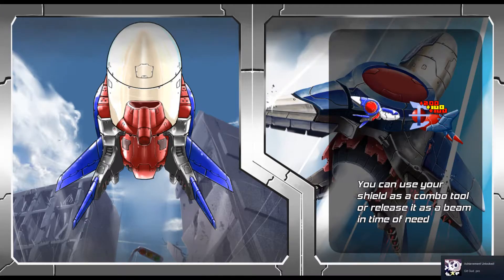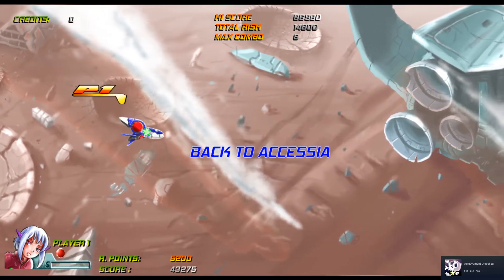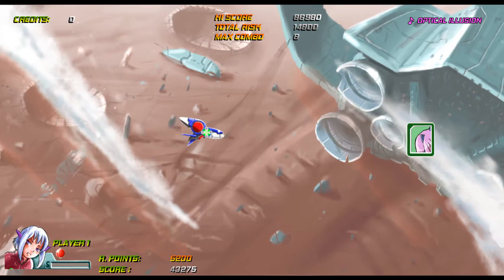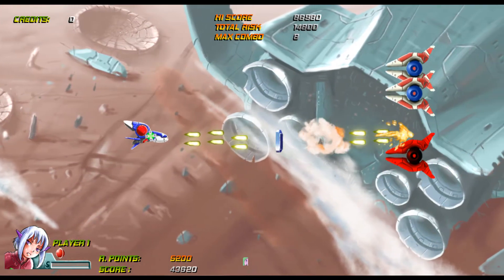Man, that was embarrassing. You can use your shield as a combo tool — oh, that's great. I just got an achievement that says 'get good, bro.' Yeah, I do need to.